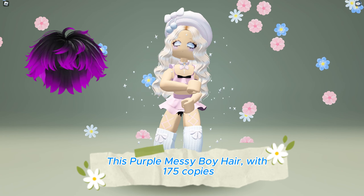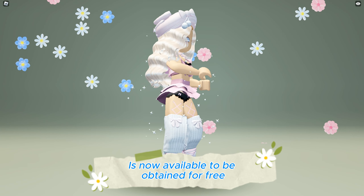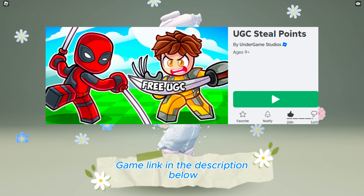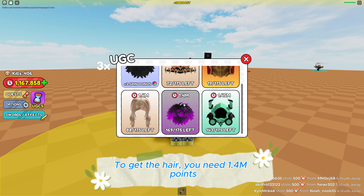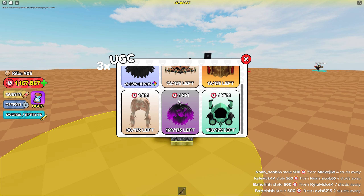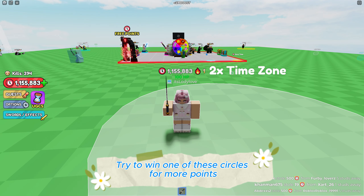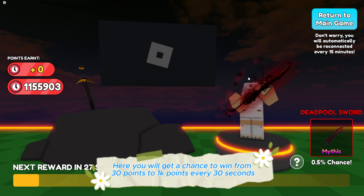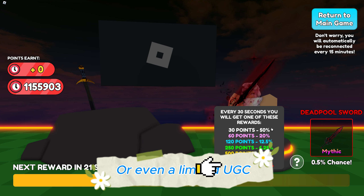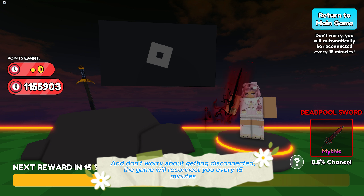This purple messy boy hair with 175 copies is now available to be obtained for free at UGC Steal Points game — link in the description below. Click UGC to get the hair; you need 1,400,000 points. Fight enemies to get 500 points per kill, and try to win one of the circles for more points. Enter the red portal to join the AFK realm where you get a chance to win 30 to 1,000 points every 30 seconds, or even a limited UGC. The game will reconnect you every 15 minutes so you won't lose progress.